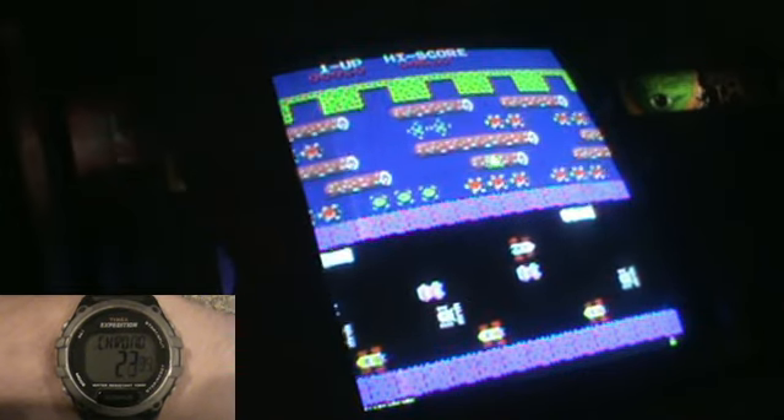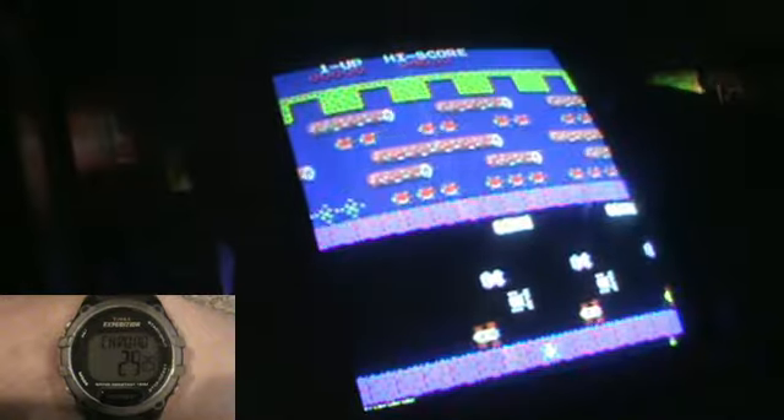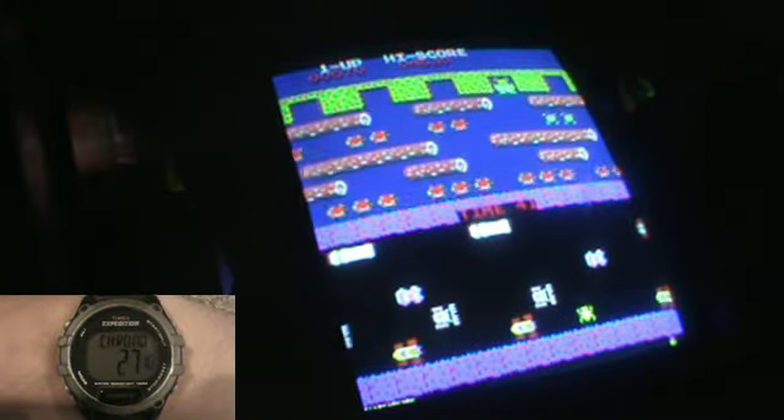The goal is to get to the frog homes on the other side of the playfield, but it's not an easy task. You first have to go across this road while avoiding multiple road vehicles. If you get hit or ran over by any means, you're done for.